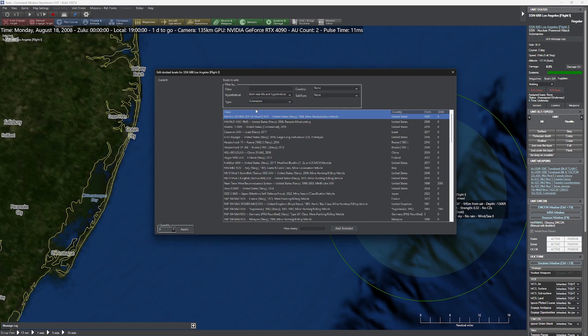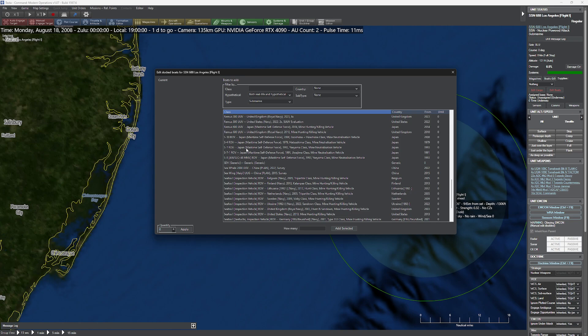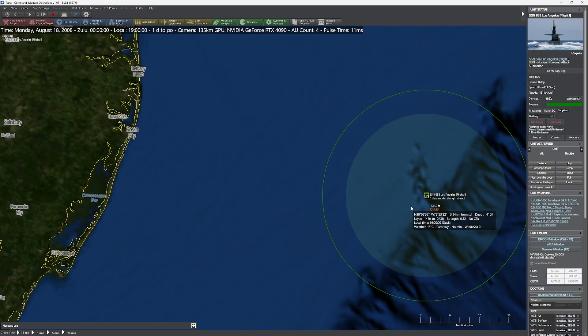I'm going to come down here, set this to submarine, and find our SDV. Here we are — SDV Mark 8 Mod 1. Sounds good to me. I'll add a pair of those. I can't add more than that.